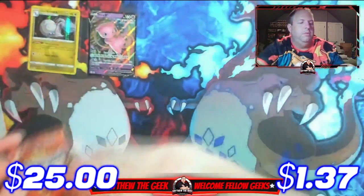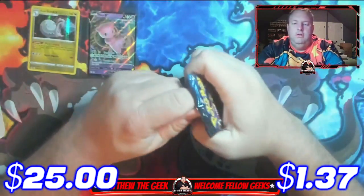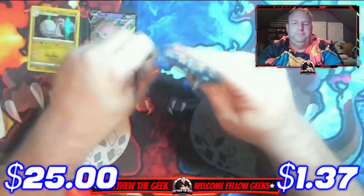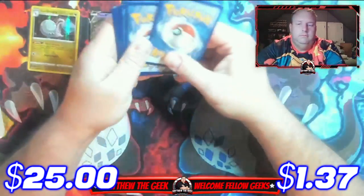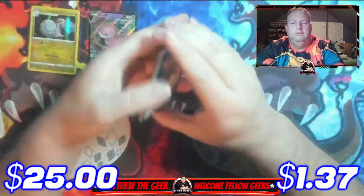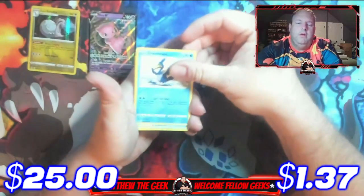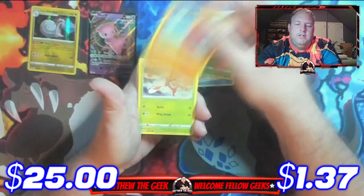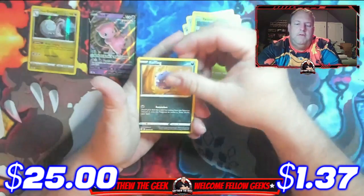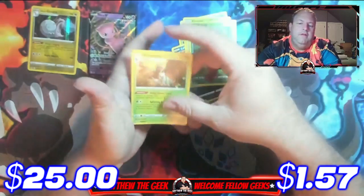We actually have a couple more packs in here — oh, Shiny Fates! A chance at a shiny Charizard. I do have some baby shinies I need as well, so let's see what we get. There's the code card — who knows, we might get that shiny Charizard VMAX. Cards we got: Cramorant, Rusted Shield, Team Yell, Rookidee, Trapinch, Yanma, Koffing, Morpeko, reverse holo Reliccanth, and a holographic Decidueye.